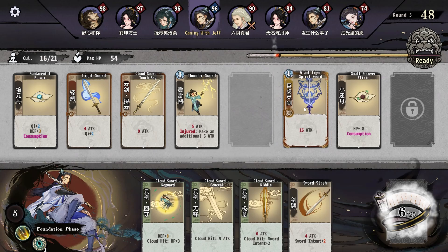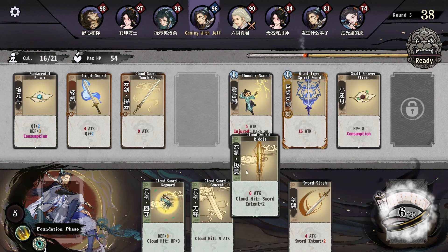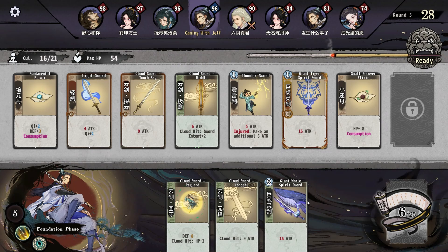Cloud Hit — do I have any cloud? Oh yeah, we do have a Cloud Hit there. If the name of the last card used has 'cloud,' Sword triggers its effect — so this goes into Sword Intent two, which would buff both these attacks by two. It's pretty good. A 16 Giant Sword — that's pretty hilarious — so we just upgrade that.